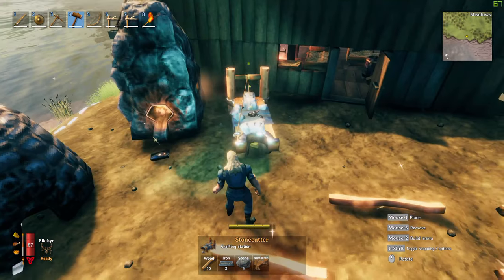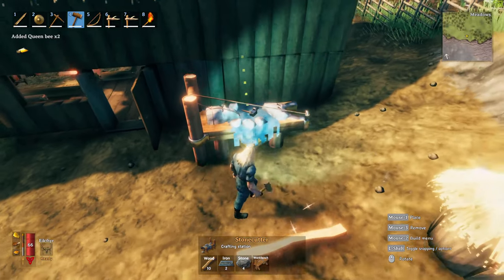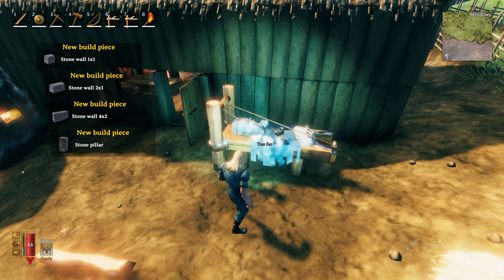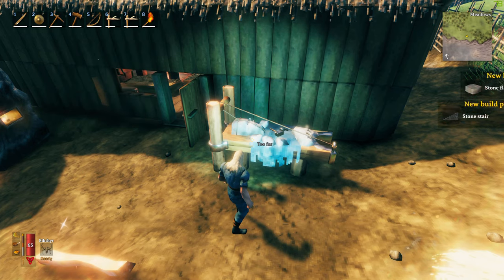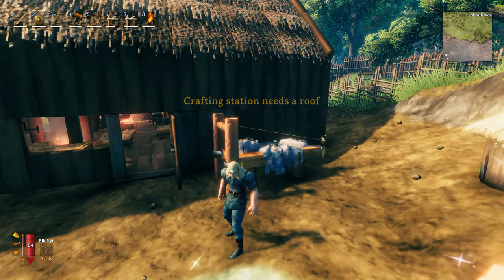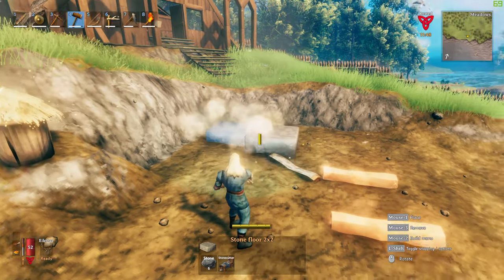So let me grab that and put it down here. And there we have a stone cutter. Now we have sharpening stones, and that allows us — as you can see — it also unlocks the walls, the stone walls, the stone floor, stone arcs, stone stairs, and all of that. It needs a roof, unfortunately, which means I need to put a roof. And that gives us, finally, the opportunity to start building in stone.